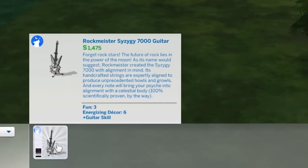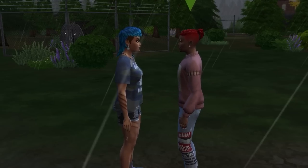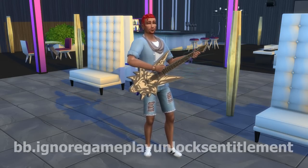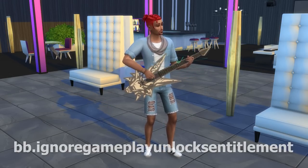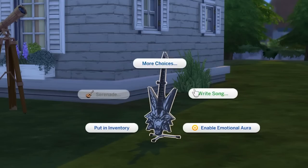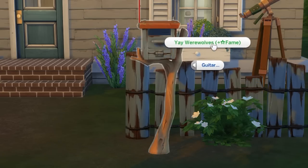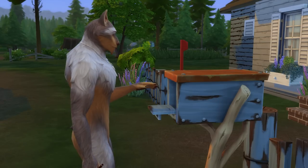We're going to start with the Rockmeister Syzygy 7000 Guitar. This is unlocked by reaching alpha rank of the Wildfangs pack, but you can use the bb.ignoregameplayunlocksentitlement cheat to buy it whenever. As you'd expect, you can play it, and like all guitars, when your guitar skill is level 8 you can use it to write songs, then at level 9 license them for some ongoing royalties. Note that you can only license one guitar song a week.